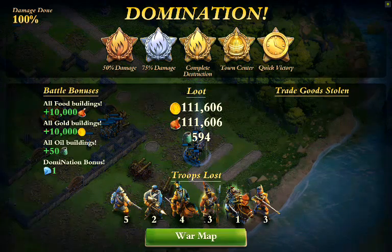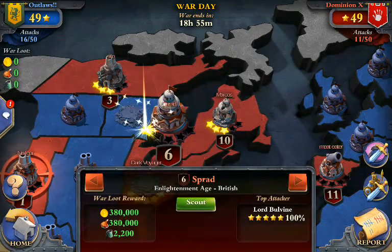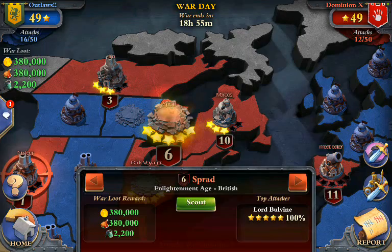I needed that diamond too because I'm really low — I have no diamonds. I have to replenish my war elephants, the mahouts, and my mercenary camps. So five stars helps.